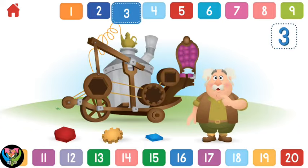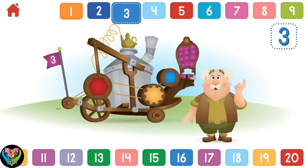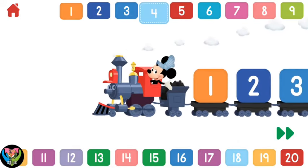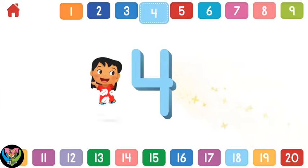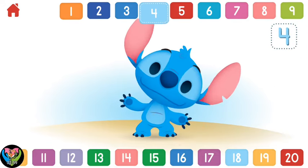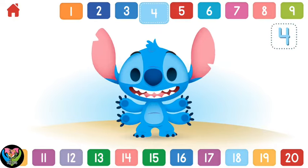Let's count to three. One, two, three. Can you help Maurice add three gears to his invention? One, two, three. You added all three gears! Three. Let's count to four. One, two, three, four. Stitch is full of surprises — can you count all of his arms? Four. One, two, three, four. Wow, you counted all four arms!